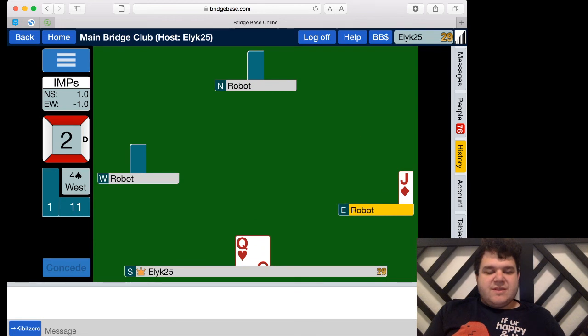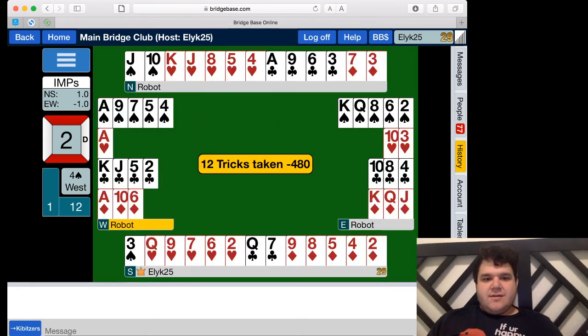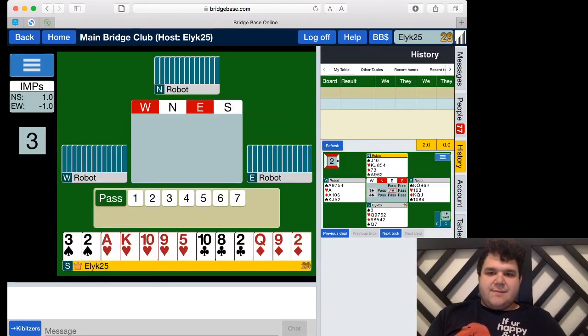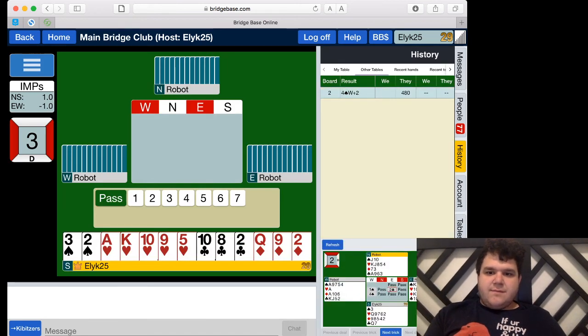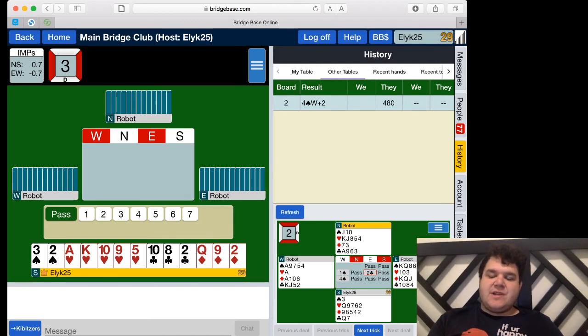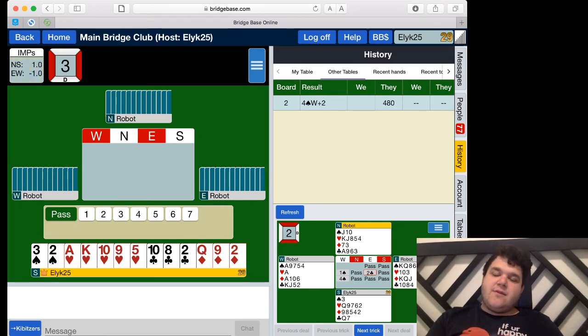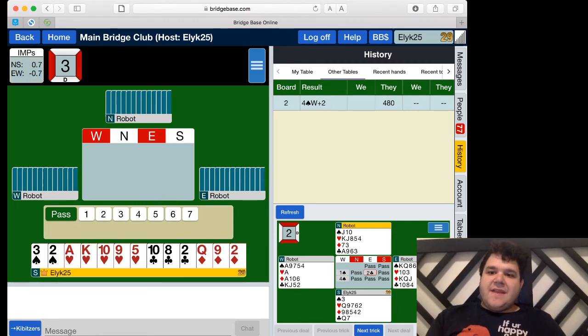We just keep following suit as long as we can, and it looks like they're making their contract with some over-tricks. The opponents have taken twelve of the thirteen tricks and made their contract for a score of 480. That's because four spades is a game contract, so they got a game bonus. They made twelve tricks, but to get the slam bonus you would have to bid a contract of six spades — they only bid four, so they got the smaller game bonus but not the larger slam bonus. We don't know how we did versus others yet, as the hand hasn't been played by other people.